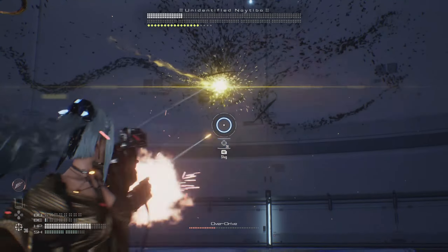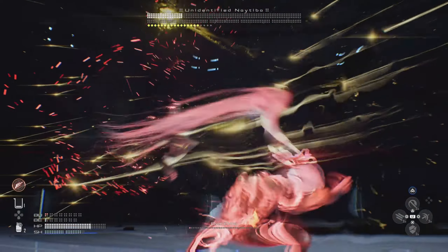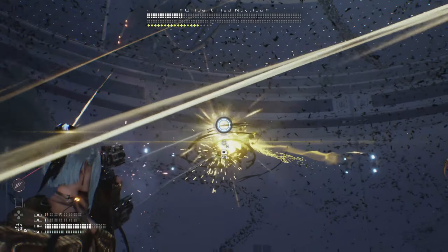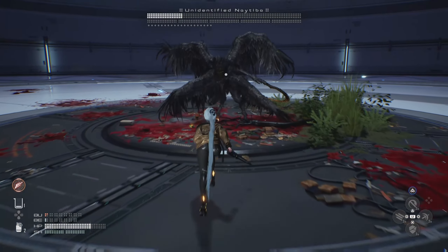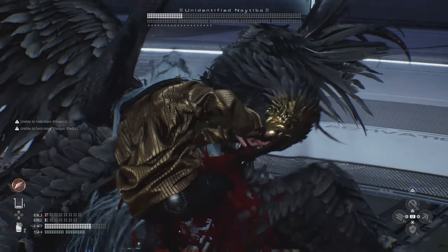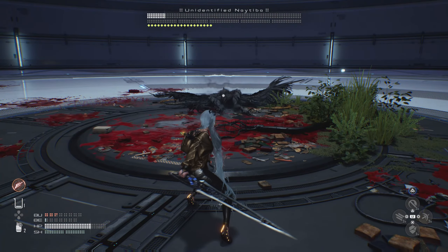Here is the annoying attack where it launches multiple balls that you have to destroy with your gun. Make sure you bring some ammunition because this is a tricky one to deal with. After you shoot them all down, you'll be able to land hits on the unidentified Nyteba again, and it makes its health go down a lot quicker.